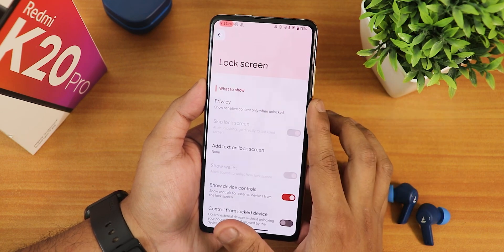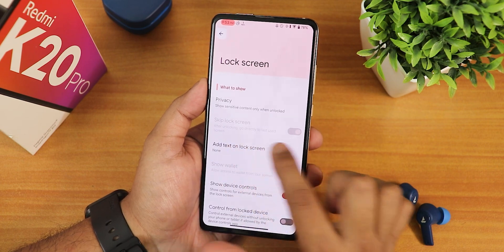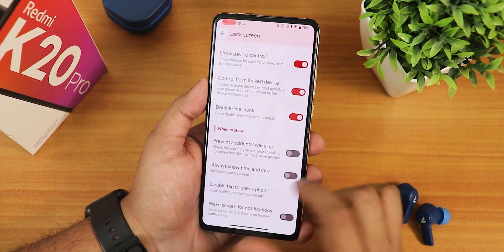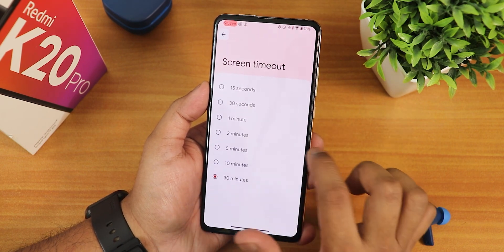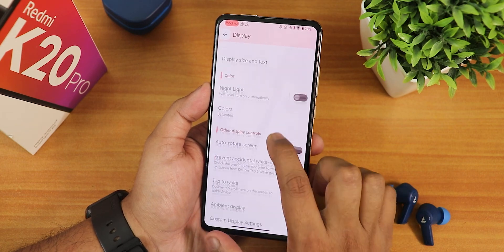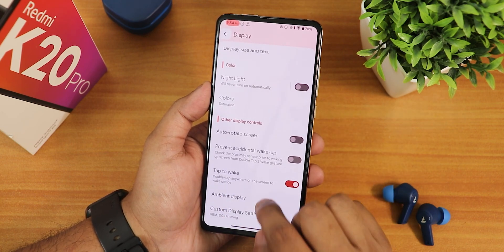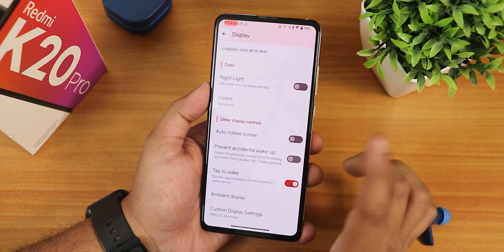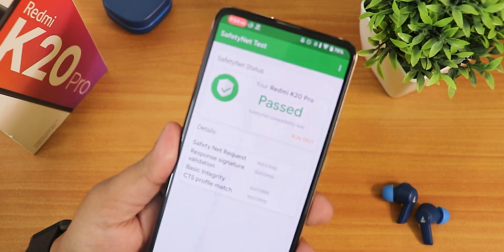In Display settings we have brightness and adaptive brightness. In lock screen settings I couldn't find the face unlock swipe-up option — there's only skip lock screen. We have show device controls for Google Home, prevent accidental wake-up, Always On Display, wake screen for notification, screen timeout up to 30 minutes, dark theme, override force dark, display size, text size, bold text, high contrast text, and RGB color saturation control. DRM info stays at L1, so Netflix and Amazon Prime streaming should work, and it also passes SafetyNet so banking apps should work out of the box.